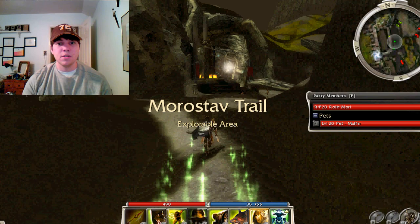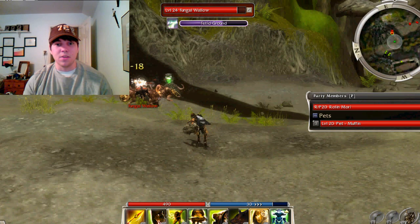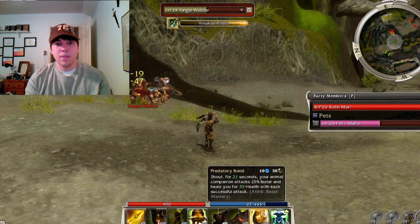Pretty much any build will work so long as you can deal damage. What you're going to do is just run outside — there's a couple of fungal wallows fighting afflicted and you're just going to run up and try to get credit for the kill. It's a lot easier than going out by yourself somewhere and killing things because the afflicted will help you kill them.